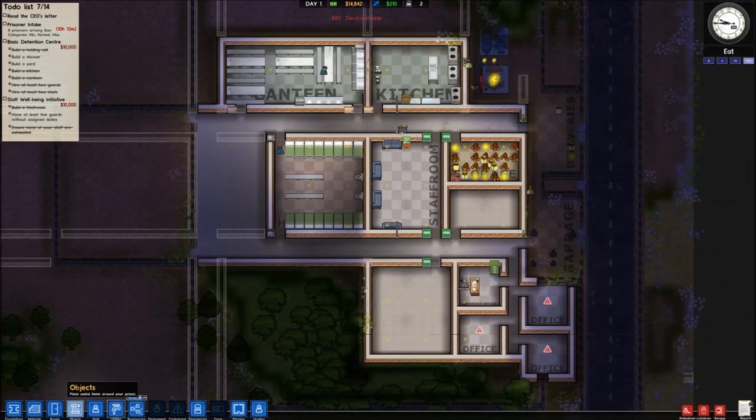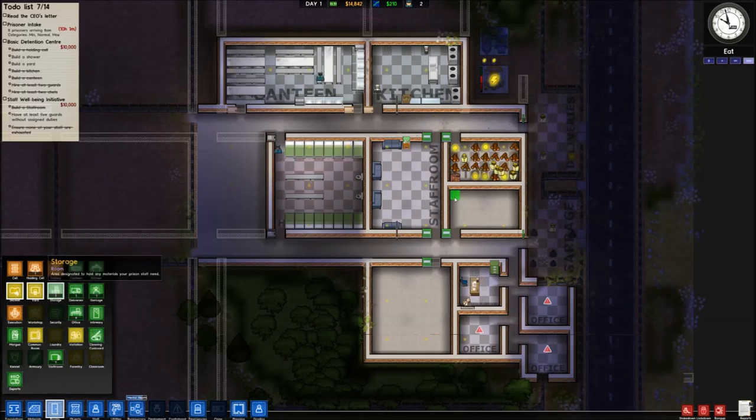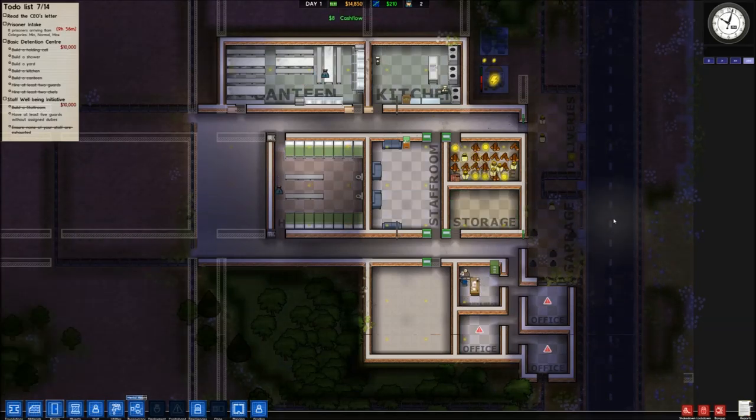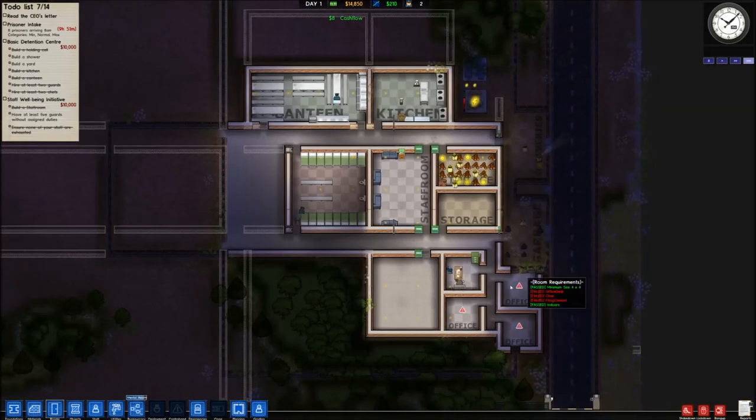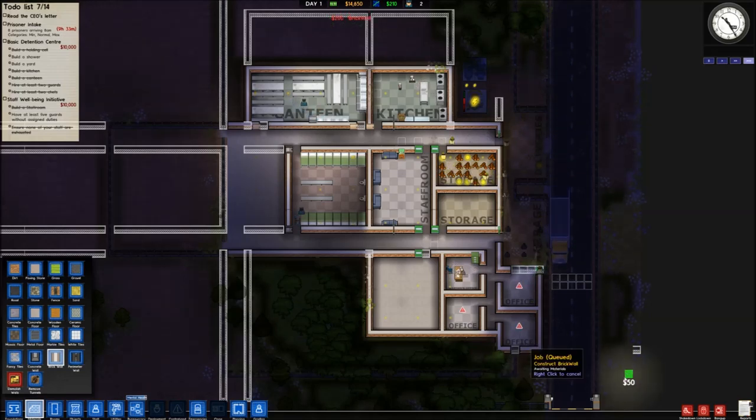I'm actually going to go ahead and make this other forward temporary room a storage area as well, because it looks like our existing storage is filling up. I'll replace these fences with walls here and that one as well.